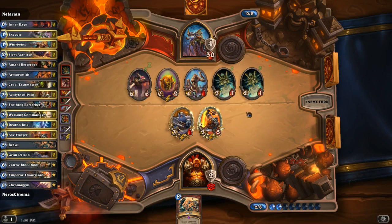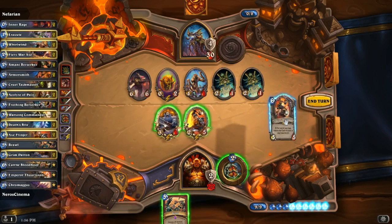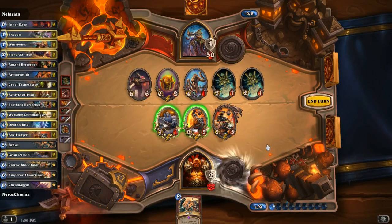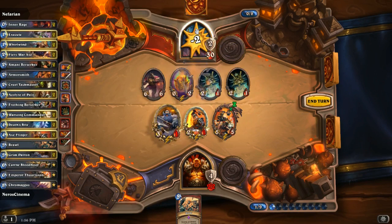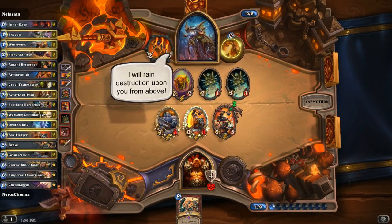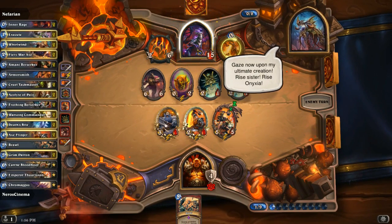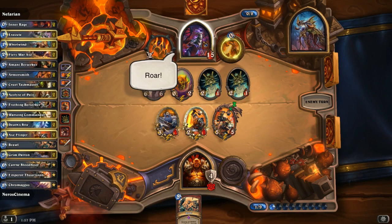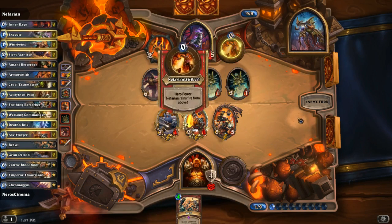If I had my Warsong Commander, every time a Grim Patron spawned it would have Charge. He cleared his whole board to kill this stuff, so I'm happy about that. He also only has one health left on that Nerubian. My Grim Patron is down to one health though — that stinks. Emperor comes out but I have no cards for him to benefit me with. Do two damage to him, attack his face. Then — what in the world? He brought back Onyxia, his sister. So am I fighting two heroes here?